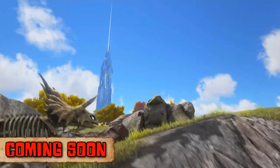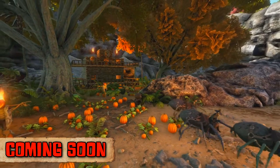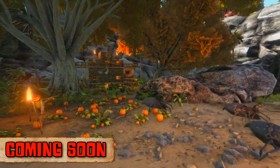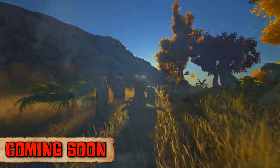Coming soon to the Ark we will be getting a soap item that removes dye from structures, as well as the Giganotosaurus and the ability to place crop plots on platform saddles. This will allow players to use the Plant Species X on the back of dinos equipped with the platforms.